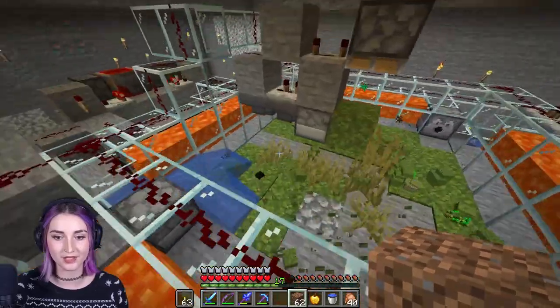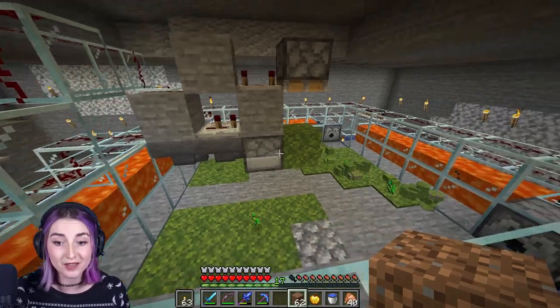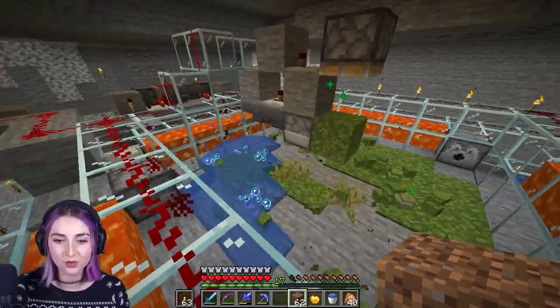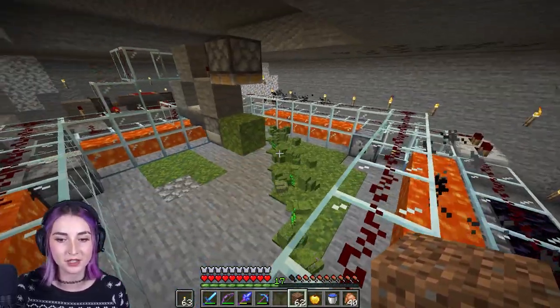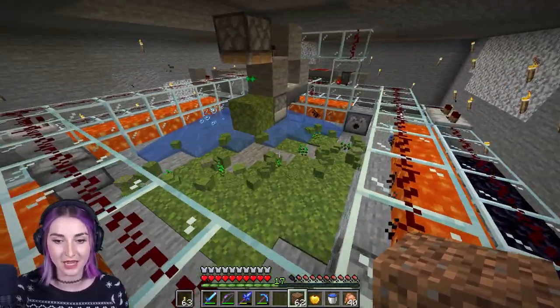Look how wild this is. So these - this little dispenser and hoppers right here are full of bone meal and it bone meals the moss. And of course, moss has the insane ability to turn everything around it into more moss and moss related things.